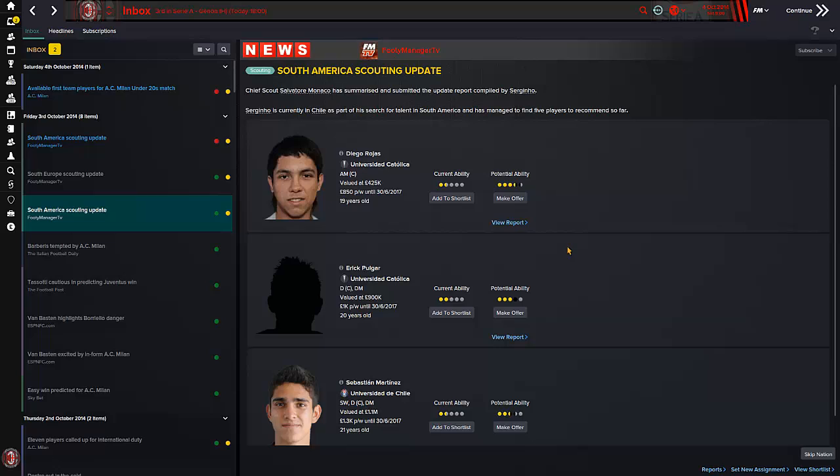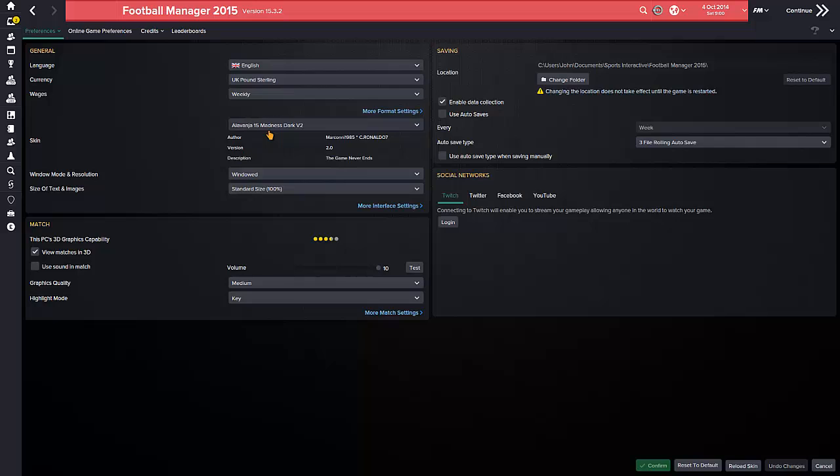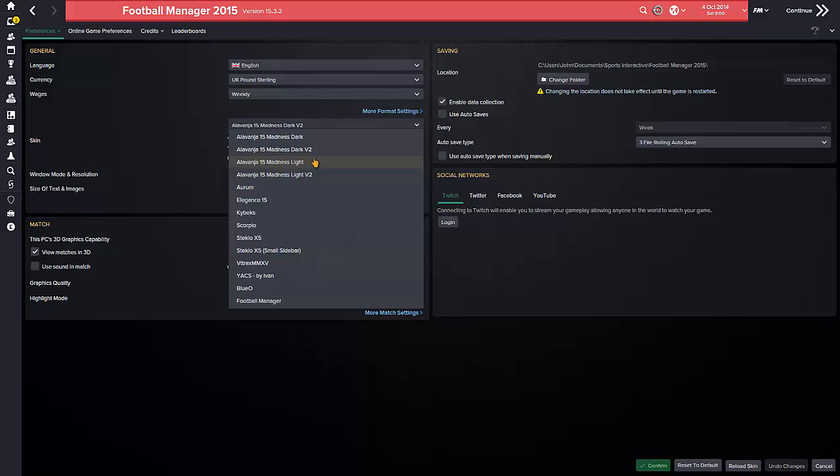First up, we've got a scout report of a few players from South America, but before I get into that, I've got a new skin. It's really, really similar to the old one — it's actually version 2 of the one I was using. I'll leave the link in the description. If I go to preferences, it's called Alavanja 15 Madness Dark, and you can see it's the second version here.